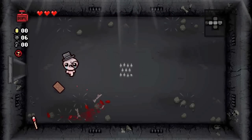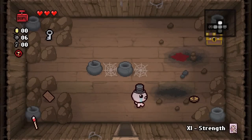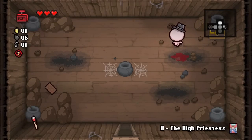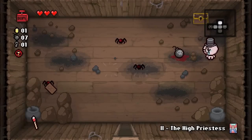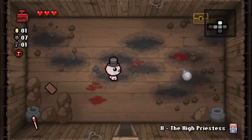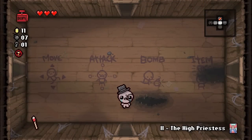We also start with the Remote Detonator in this challenge, which makes it so that whenever you throw the Dr. Fetus bombs all over the place, you can choose when they explode, so you've got more control. And finally, we also have the Matchstick Trinket, which gives a higher chance to find bombs, but it's totally pointless because your main weapon is bombs you shoot like regular tears. It's completely useless.